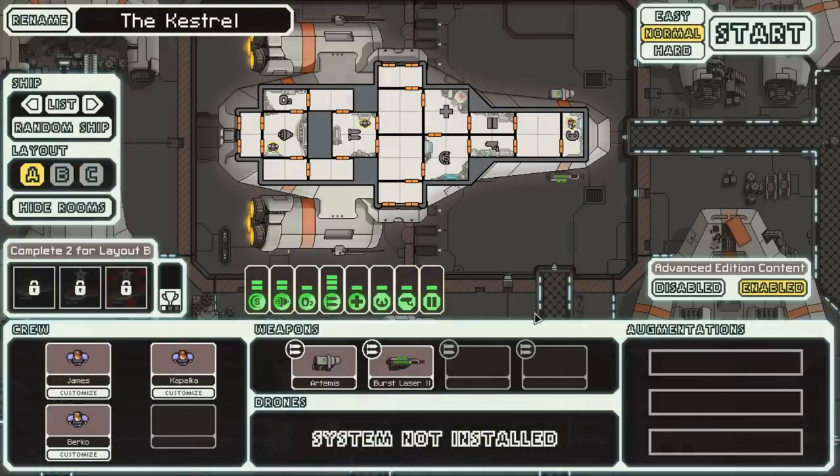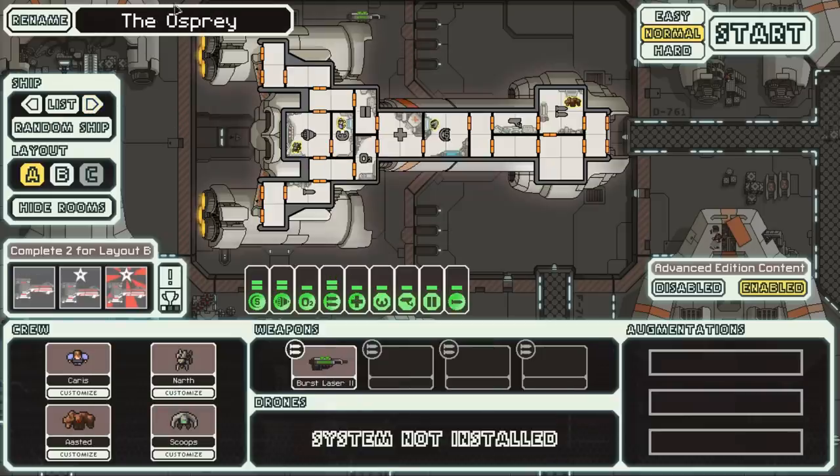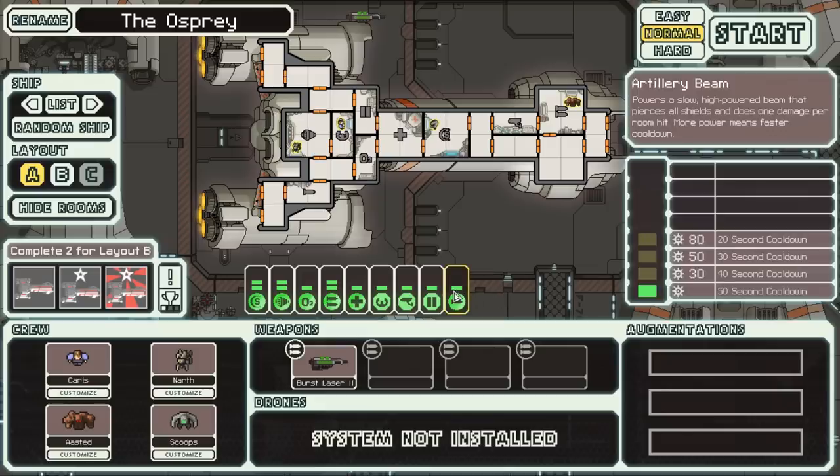So let's see how well we fare. The story here is that we are playing as the captain of a ship, trying to deliver crucial information to the Federation before the Rebels are able to catch up with us and kill us all. We have to choose our ship to start off. The Kestrel here is your default ship if you are brand new to the game — it is actually a really good ship. However, since I have played the game before, we have unlocked a few different variants. The Osprey, for example, has a very diverse crew, which is quite nice. It also has a special little doohickey called the Artillery Beam, which can shred through an enemy ship. However, it has a very, very long cooldown.